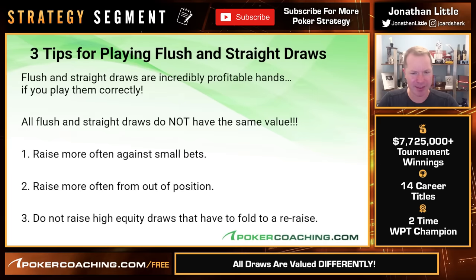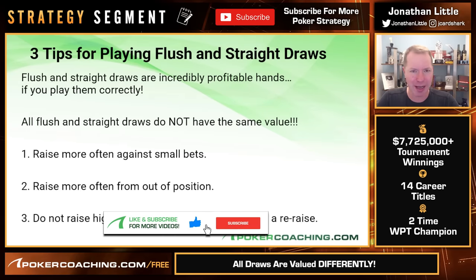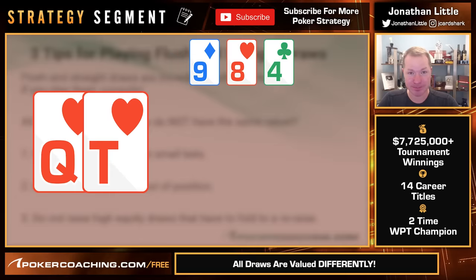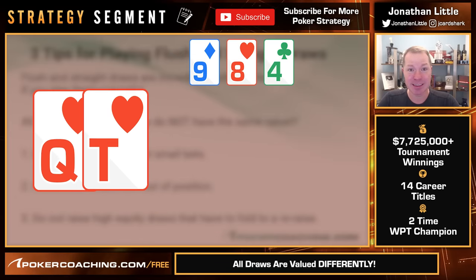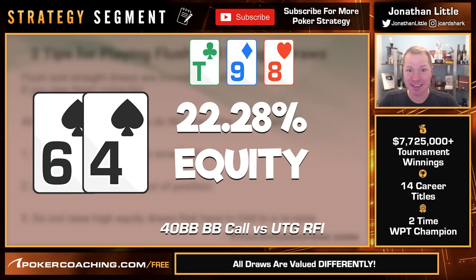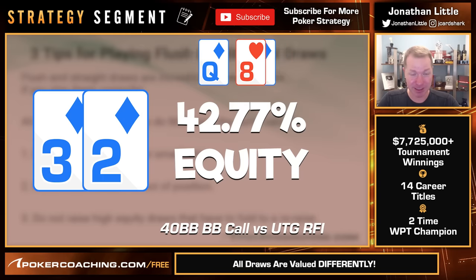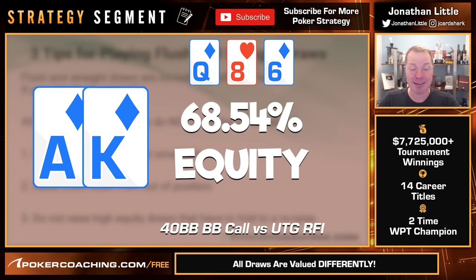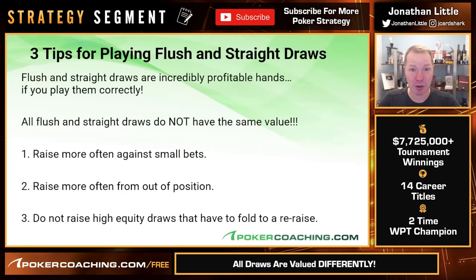It's important to realize, before we even get started, that all flush draws and straight draws do not have the same value. For example, the best straight draw, even if it's a gut shot, is pretty good. Whereas the worst gut shot is terrible. The nut-low flush draw is usually pretty bad. The nut flush draw is usually pretty good. Hopefully this is common sense, but it's very worth noting.